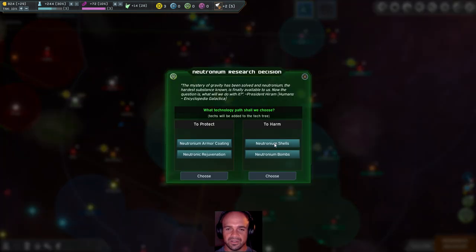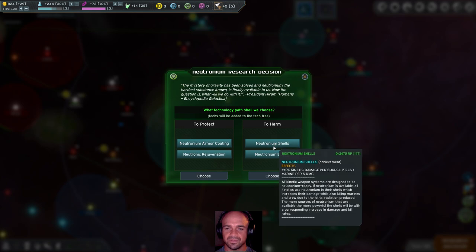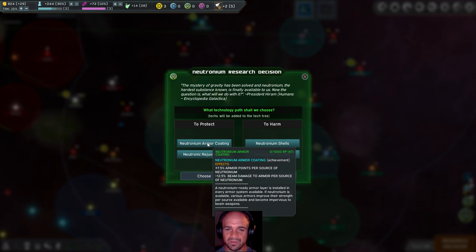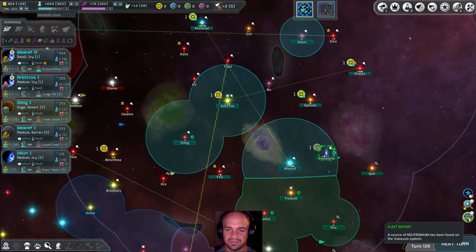Research decision: Neutronium shells, plus 10 per kinetic damage per source, kills one marine per. Neutronium bombs. Neutronium rejuvenation — plus 1% morale empire per source of Neutronium, plus 10% population growth. And Neutronium armor coating — negative 12.5%. Oh my god. I'm going to take the armor coating to protect — that's really good.